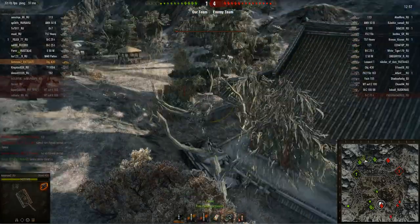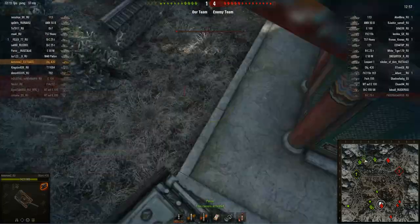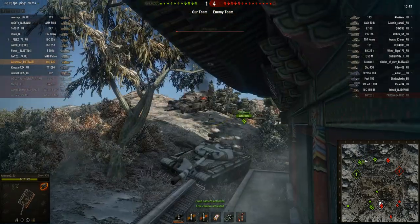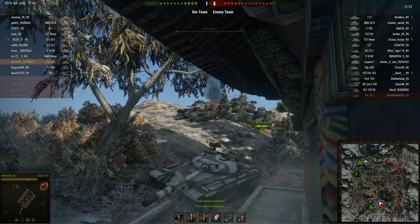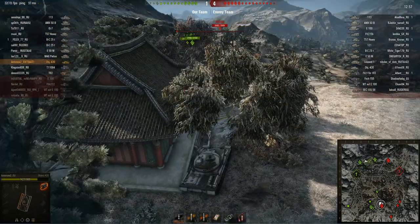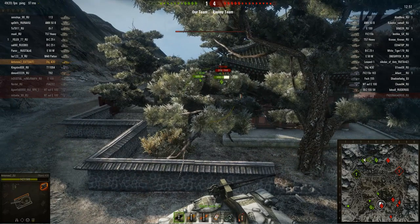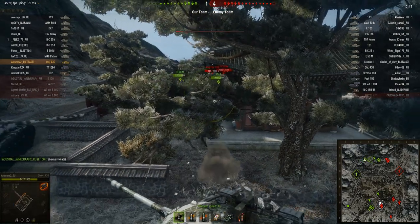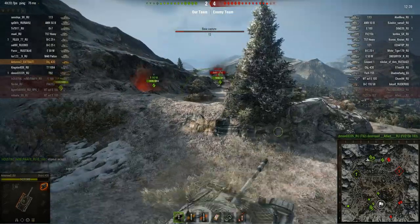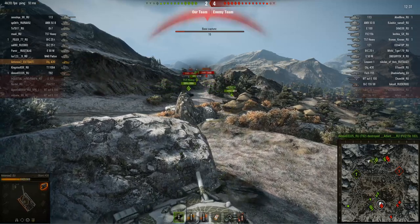He gets one shot into me — let's see where that penetrated. It went through the gun mantlet — that's a 250mm armour zone, so he must be firing HEAT or APCR shells, otherwise there's no way it penetrates at that angle. He's definitely using premium ammo and we need to watch out for him. The second shot goes in too — we have to be careful. I check the replay to find where the second shot penetrated but can't quite make it out.